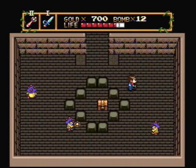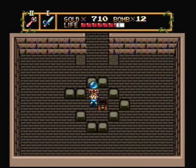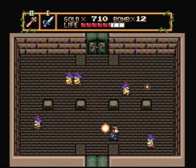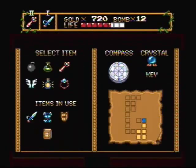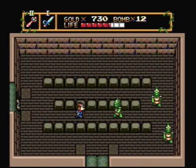Aw, hell yeah, a treasure. I want that shit. Damn, it disappeared. It looks like I'm locked in. I'm gonna have to kill all the enemies and probably push a block. Now which one of these blocks is it? Of course, it's the last one I push. Oh, I'm locked in this room also. I guess I gotta kill the enemies. I like these enemies — they just run into my sword.